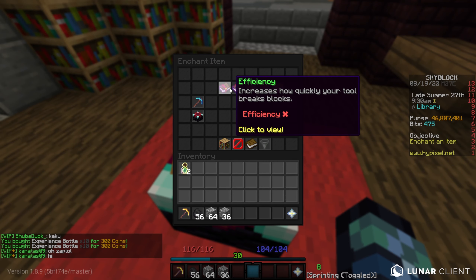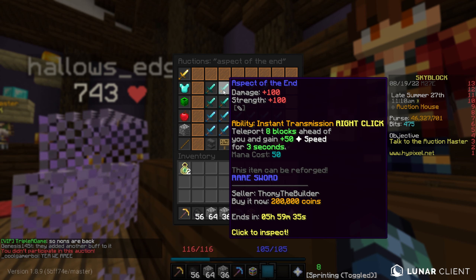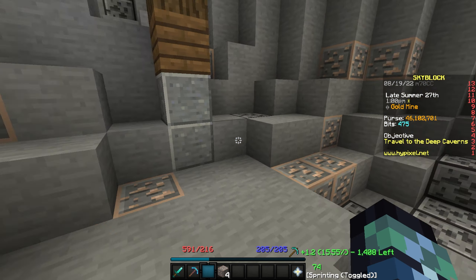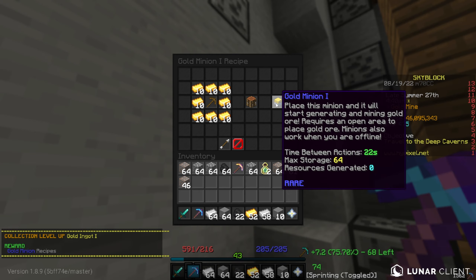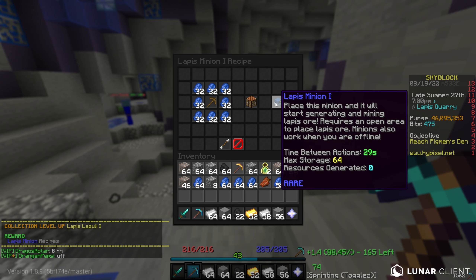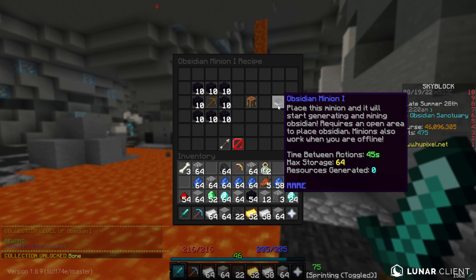I'm going to upgrade efficiency to level 5 on this pickaxe. Let's also buy a god potion for 440k, and I'll buy an AOTE so we can teleport around. Now let's use this god potion and get to mining some more ores. We got the iron minion recipe unlocked and the gold minion. Now it's time to head to the deep caverns. We got the lapis minion recipe, redstone minion recipe, emerald minion recipe, diamond minion recipe, and finally obsidian.